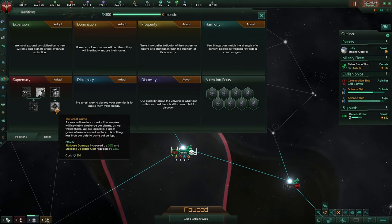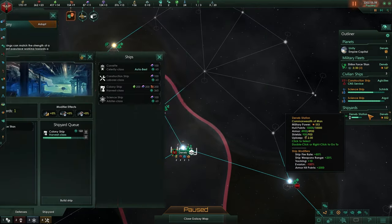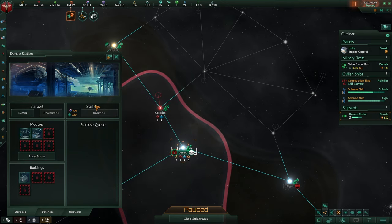Orbital bombardment damage is increased by 20%, taking less time to destroy enemy defensive armies. Starbase damage is increased by 20% and starbase upgrading cost is reduced by 33%. Our station currently has 552 and this will increase damage by 20%. Upgrading to a star hold costs 500 — this makes it 33% less expensive, so that's quite good.